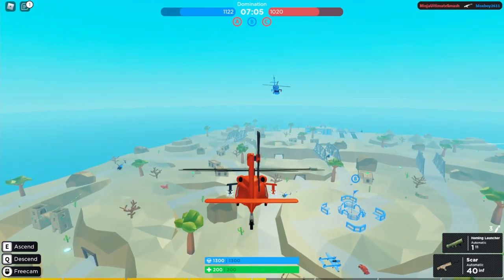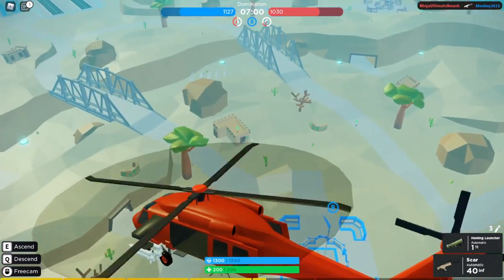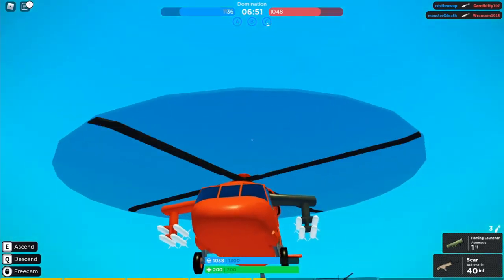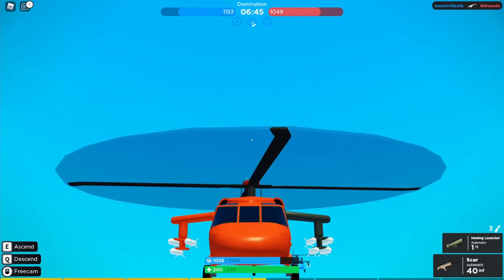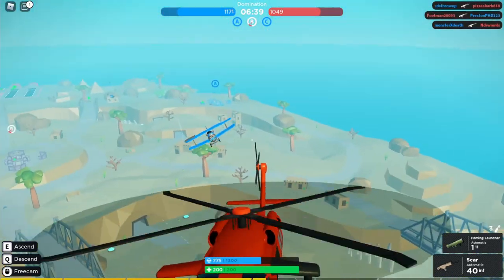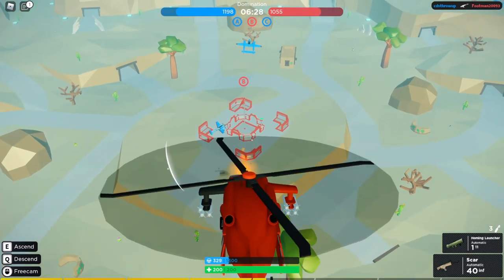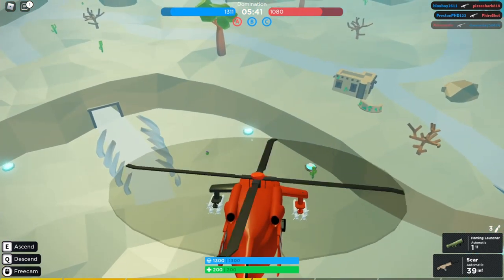Another weakness is that this cargo helicopter cannot hit a plane for its life. When you're shooting, it normally aims a bit downward. It also has two sets of missiles — if you shoot, one will fire from one side and one from the other — so the aim is kind of off sometimes and you just miss. If you have bad aim with missiles in general, just don't get this unless you want to work on them.